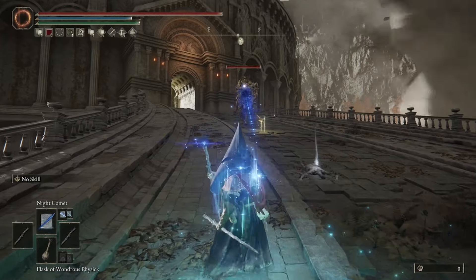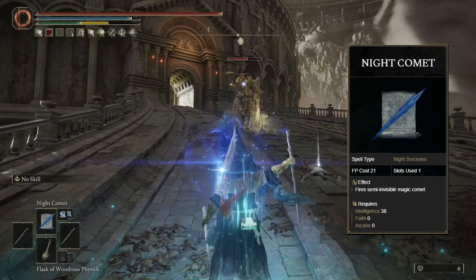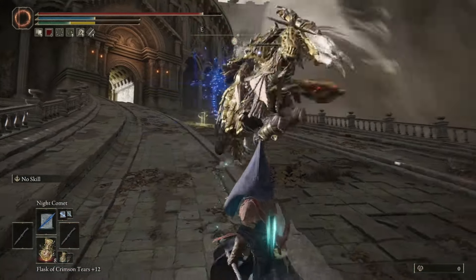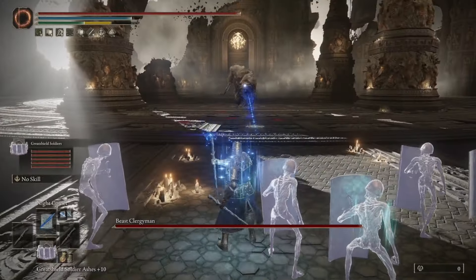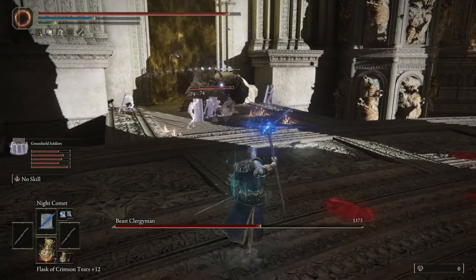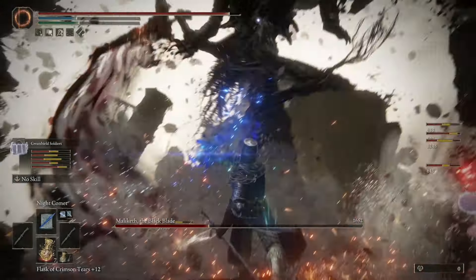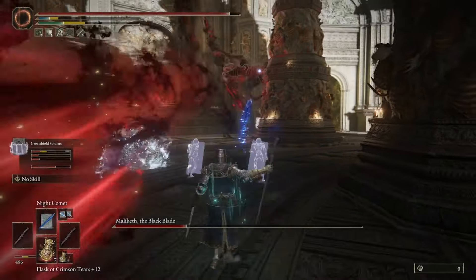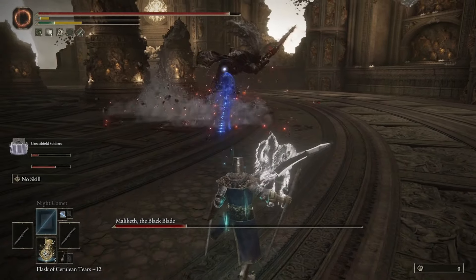At spot number one, in my opinion the best sorcery in the entire game, is Night Comet. This sorcery has the ability to make this game incredibly easy because of the amount of damage you can stack into it. If you use the Staff of Loss, you get a 30% increase in damage, but if you use two Staffs of Loss, you will get a 60% increase in damage — not to mention all the talismans you can stack to boost your magic damage. This sorcery is absolutely broken, and it is chargeable, which means you can get even more damage with the Godfrey Icon. It makes bosses an absolute cakewalk, and it's so versatile because you can either charge it or use it very quickly, and either way you're getting a really decent to insane amount of damage.